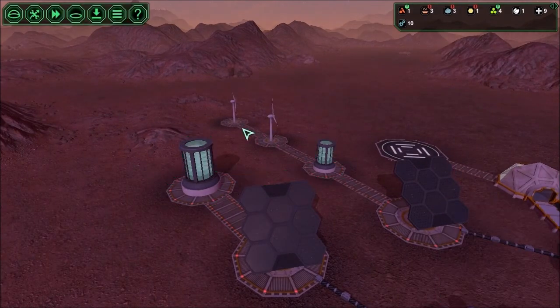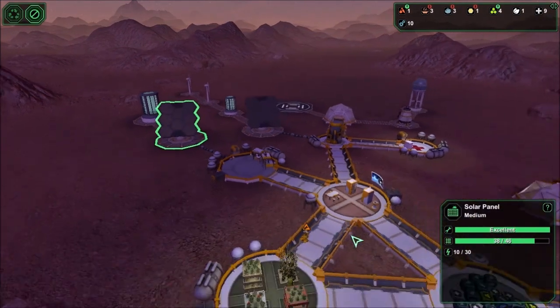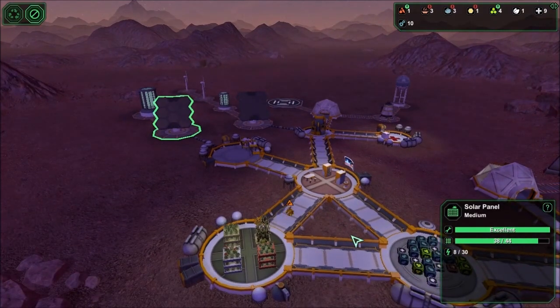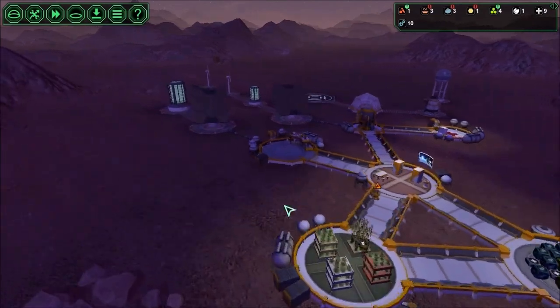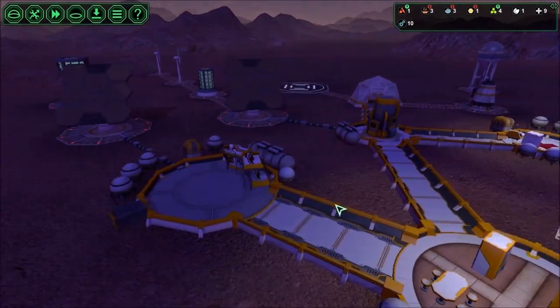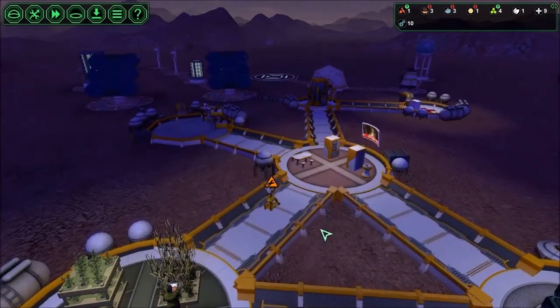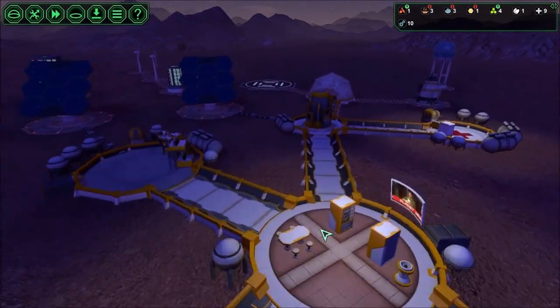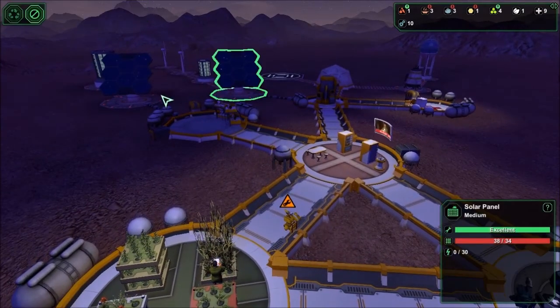Full batteries, which means we're not going to worry about a thing. It is getting dark, so the vast majority of our power generation is dropping off — but again, that's okay. We have a full crew of people sleeping, nobody in the medical bay. Constructor bots, when they don't have any hauling or building or maintenance stuff to do, will just hang around and do nothing.